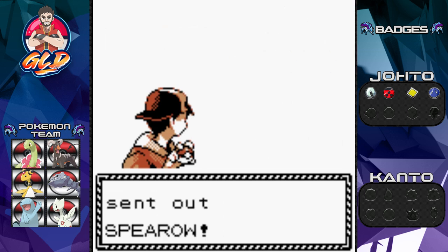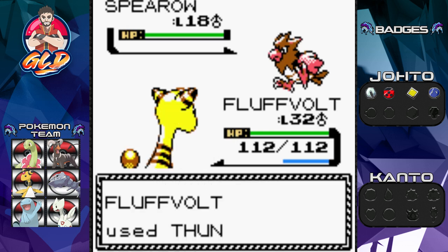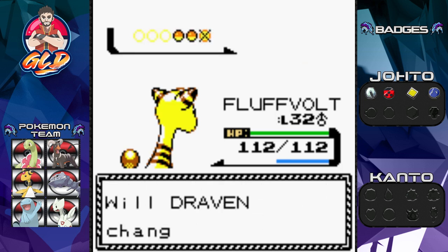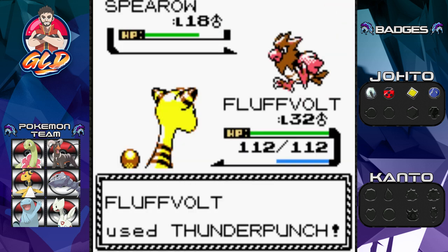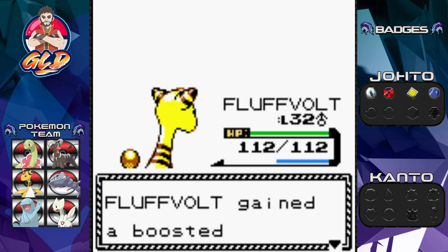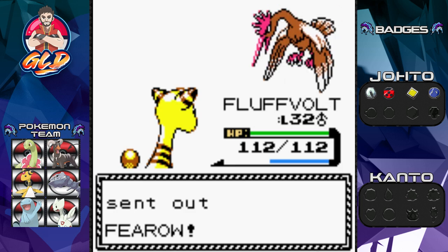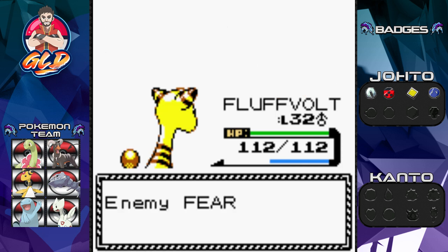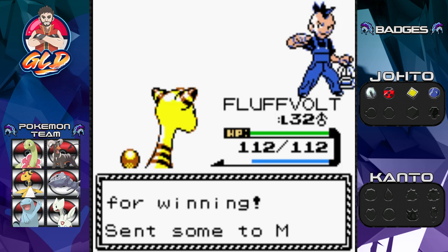Taking on Bird Keeper Dennis coming out with his Spearow. Let's go Fluffbolt with Thunder Punch — haven't used Strength yet. Spearow defeated! Another Spearow comes out. Thunder Punch takes it down too, more Fluffbolt levels. Serpentera still mooching. Finally a Fearow! I ran into a Fearow in the wild — those are really good Pokemon. I also have yet to evolve my Tornadus... totally forgot about that Pokemon. Dennis defeated!